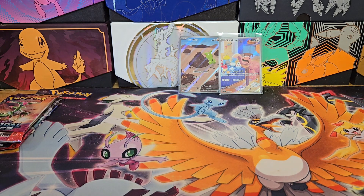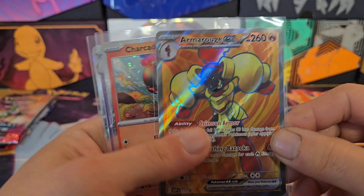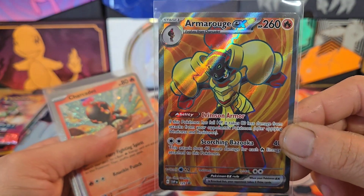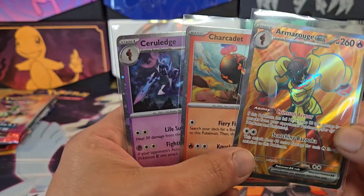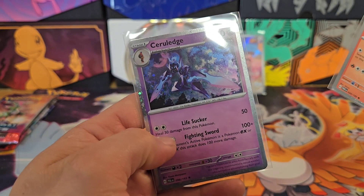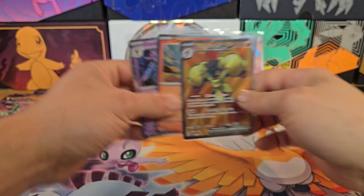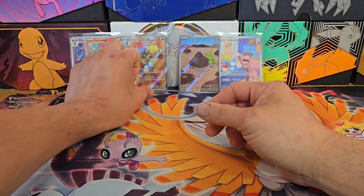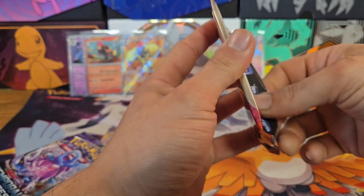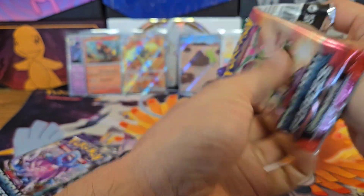Let me clean up my mess here for a minute and then we'll get into the rest of the Temporal Forces packs. Okay, got everything picked up. I did get the Armourouge Full Art out, the Sharkanet and the Cerulege. Let me go ahead and prop those up along with our four packs of Temporal Forces - hopefully they'll bring us luck.